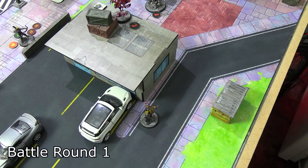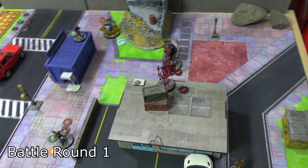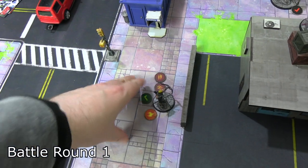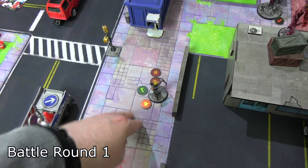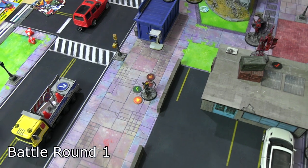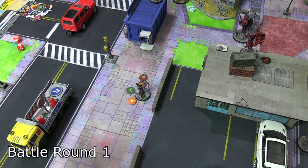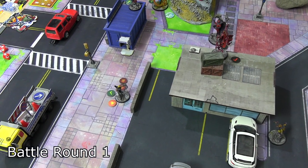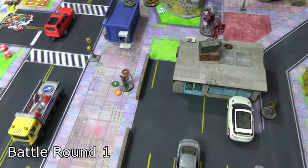Scarlet Witch flew up onto the building for her medium move, then unleashed her basic six-dice mystic attack Hex Bolt on Hawkeye — hitting him for two damage. There was a skull in the attack roll, letting her apply a status effect. She opted for Incinerate, dropping his energy and mystic defense to just one die. She can also apply Poison and Judgment, which her aura makes impossible to shake — Poison especially could synergize well with the Terrigen clouds.